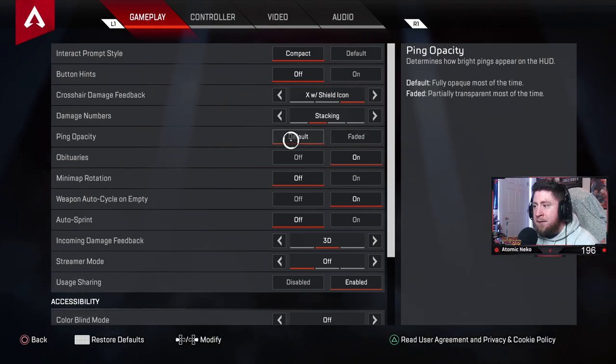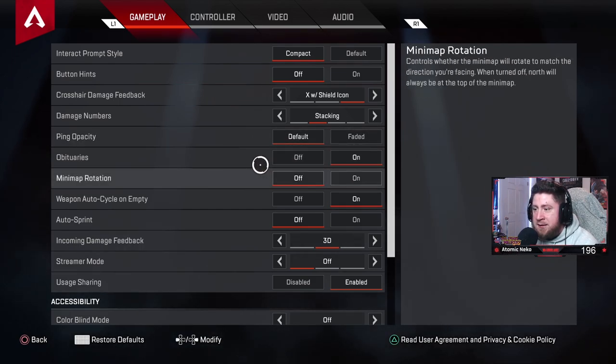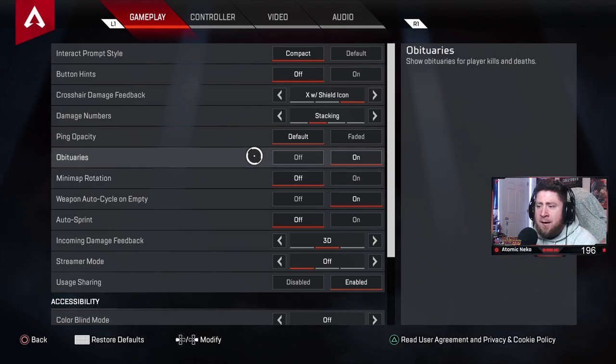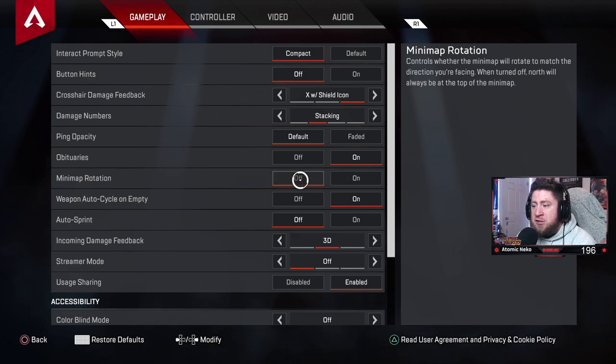Ping opacity: I like default. Fading is cool but default keeps it up for the full duration. Obituaries: leave those on — it's nice to see which players have died in the lobby or spot friends. You can see how many people have died overall.